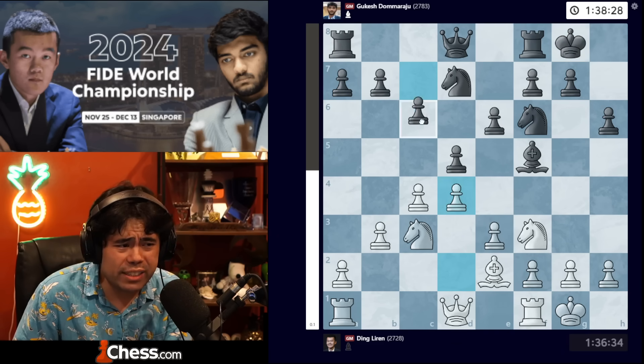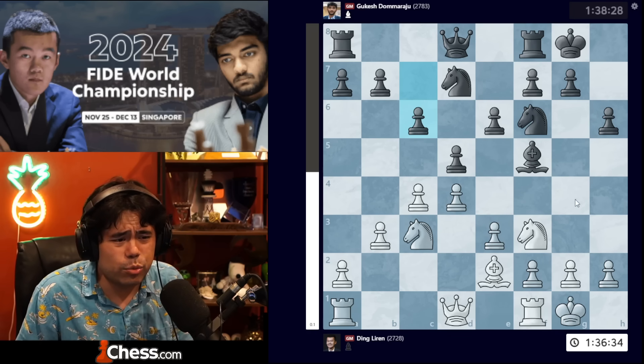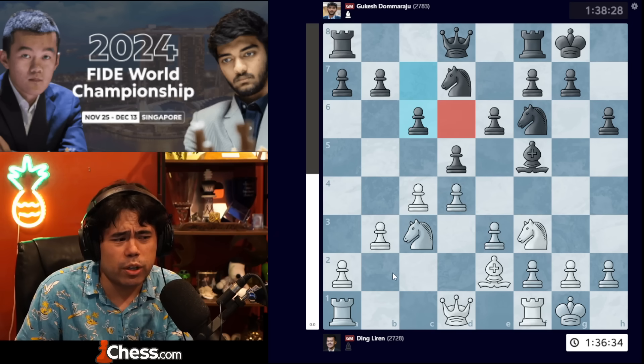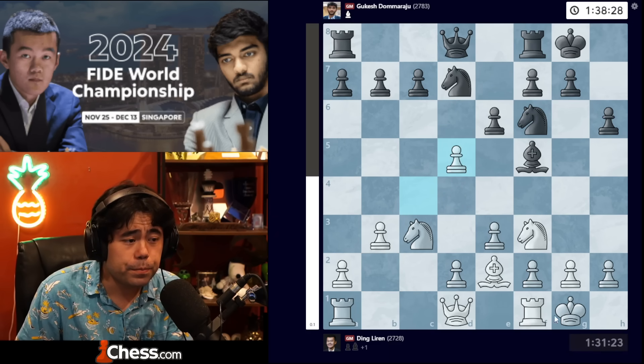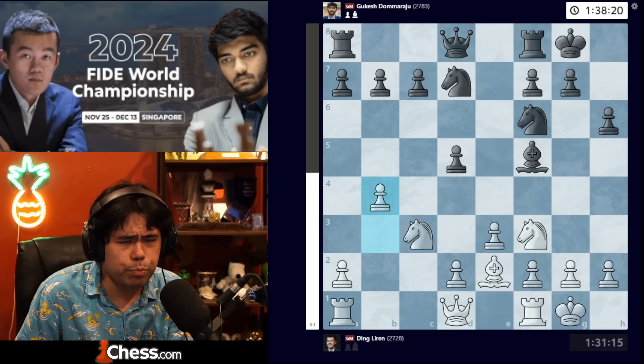It's also worth pointing out that if we were to get d4 and c6 being played, this is very similar to one of the main lines that can occur out of normal order with bishop b2, but here the bishops have been traded. So now we get takes, exd5, and now Ding plays b4.